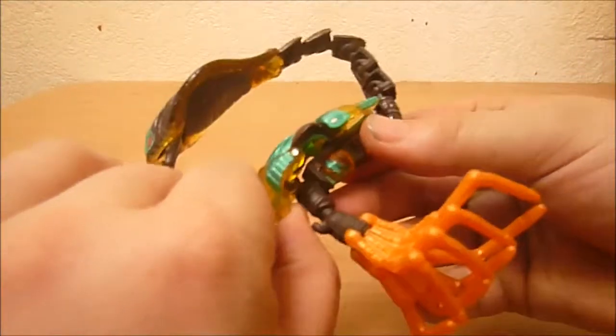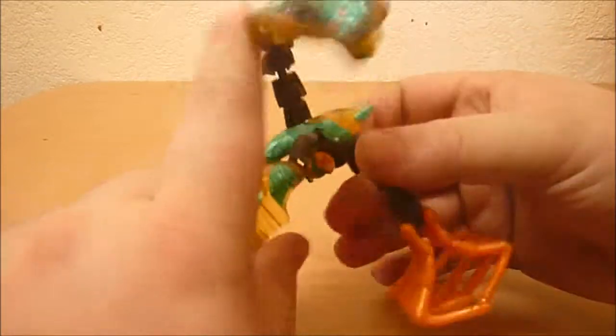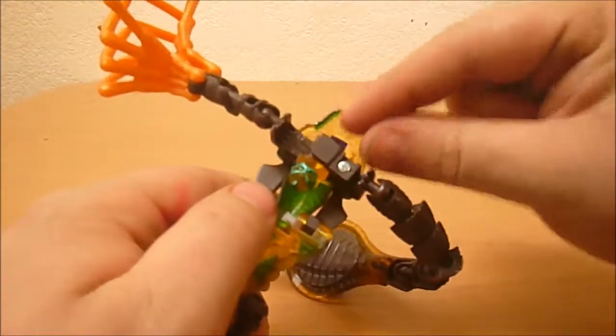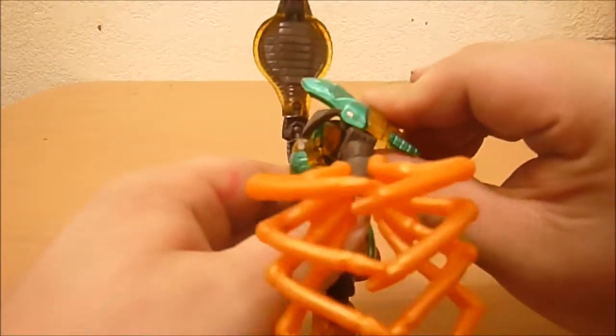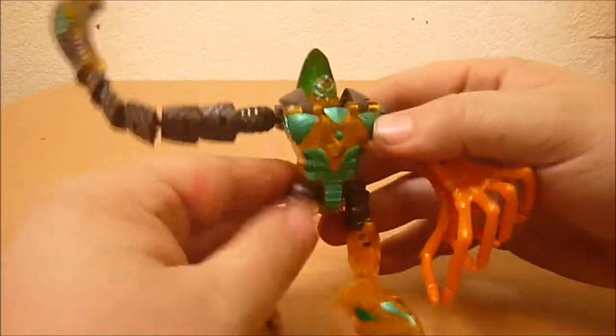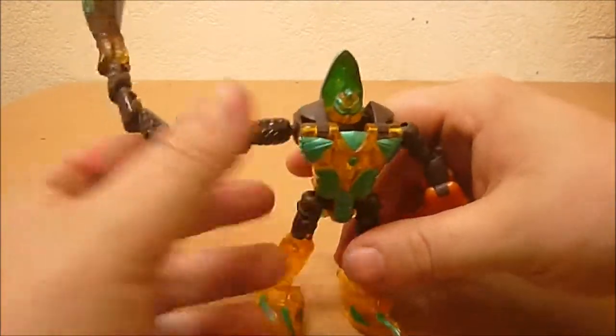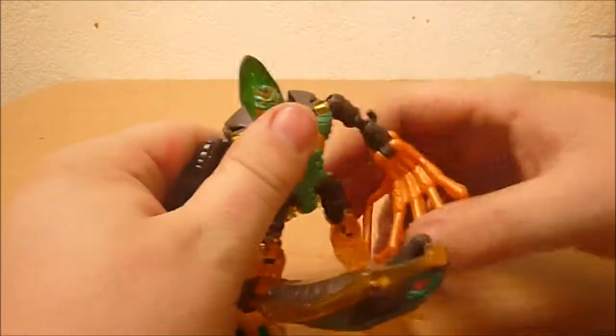For this part, I always get confused. I think it's this way — what you want to do is spin that, fold the head down, and then — come on, don't break on me, don't break in the middle of the review — fold everything down. Just adjust all his many ball joints, and now you have him.